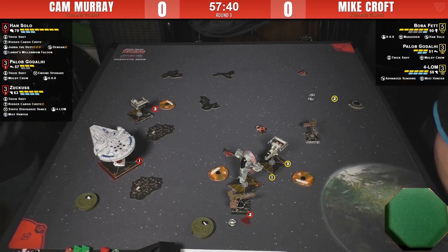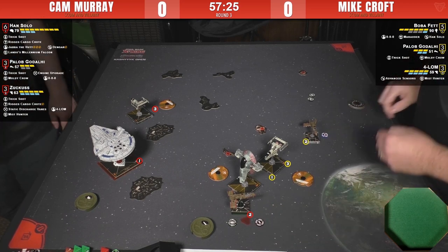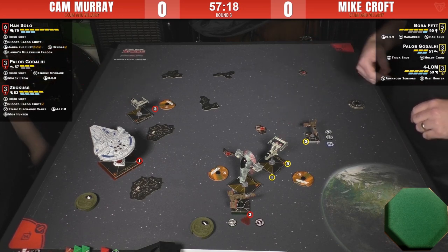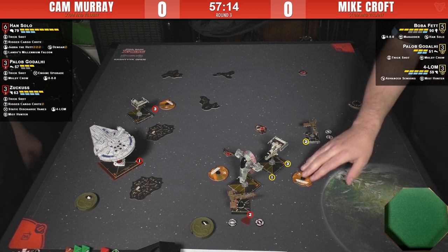Paylob is going to feel some pain. If I'm Mike, why chase those other two when Paylob's right here? Just hammer Paylob, get him off the board — sure you'll be stuck flying through debris the rest of the game, but at least you're one ship up. There's still a lot of open space to fly around. The debris didn't take up as much space as I thought, and now that the Firespray is a medium base ship it moves pretty well.